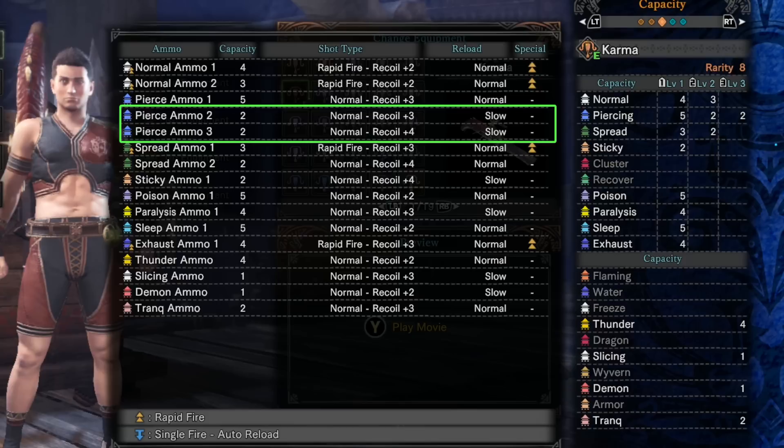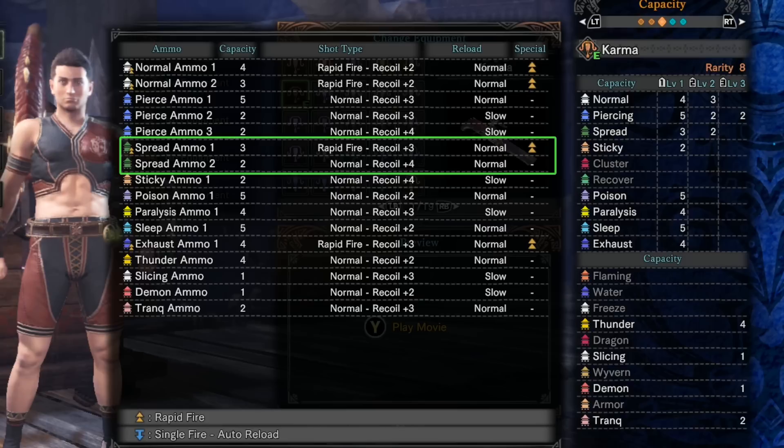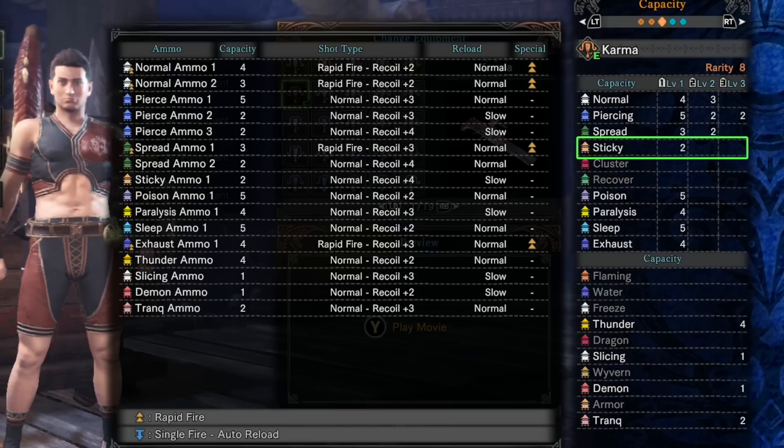Same with the spread ammo — there's no rapid fire on spread ammo 2, so we're not really interested in that either. Sticky ammo level 1 is a waste of time. You do have poison ammo, which isn't that strong but is easy to use — especially for monsters like Kushala Daora, you can poison them once and never think about it again.